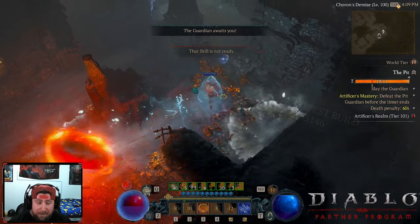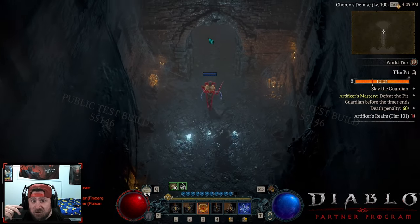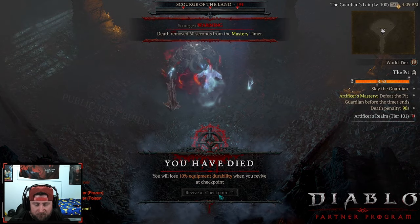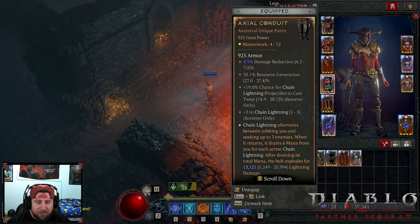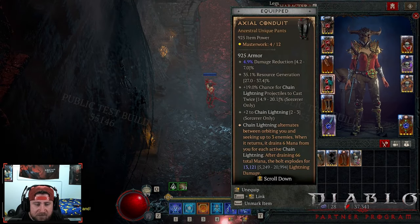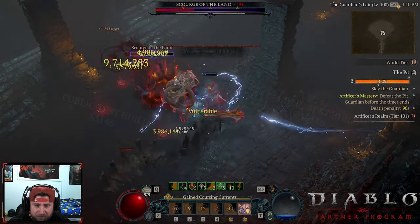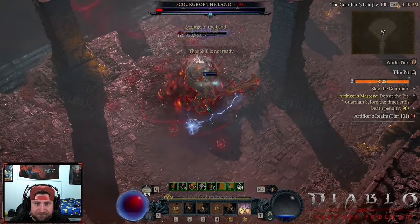In the PTR, the bosses are bugged — they're getting double the HP they shouldn't be. So you have to let the boss kill you first so that it resets to the correct amount of health, and then you can fight it normally. I was very excited for the conduit pants but they're super underwhelming. Even using that big chunk of damage — it's all from Shatter. Once you run out of mana you do nothing.